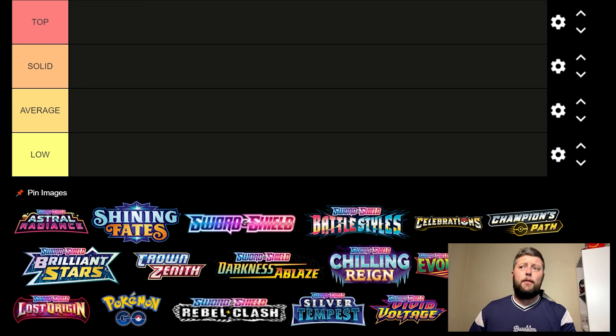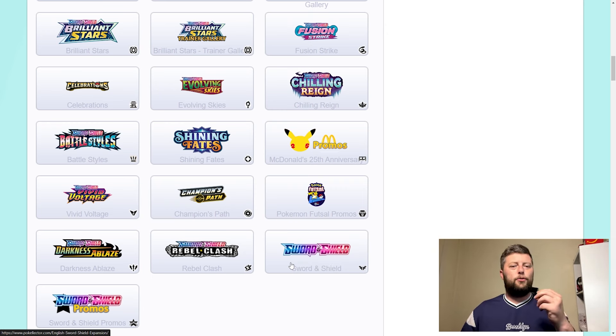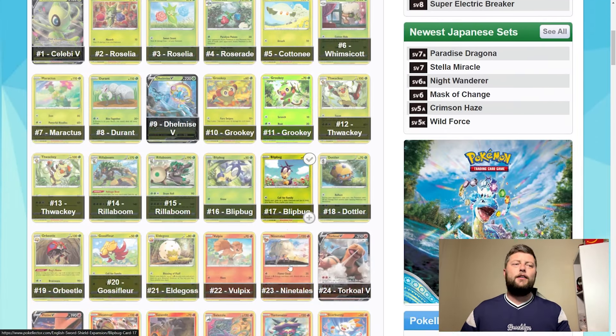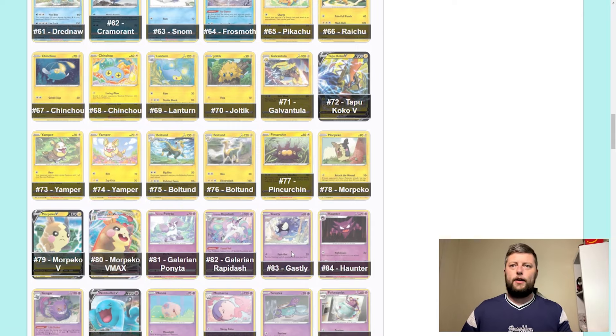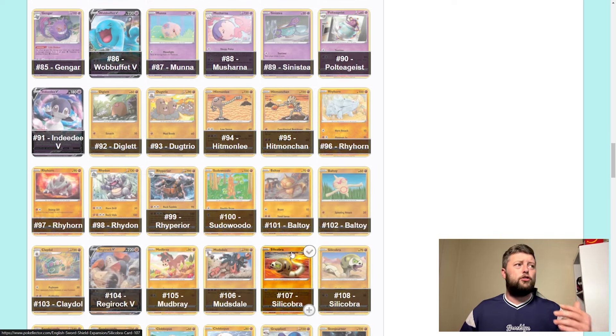Now the question is, leave your comments down below — what would you put them into retrospectively? Let me know down below as we start off and have a look at a few of the sets to see some of the bangers. It's very hard now looking back going from something like Crown Zenith to a base set Sword and Shield, because realistically we've started to get more and more special arts as time has gone on. We had in Crown Zenith a whole trainer gallery, same as Lost Origin, Astral Radiance, and Silver Tempest. There were just so many.